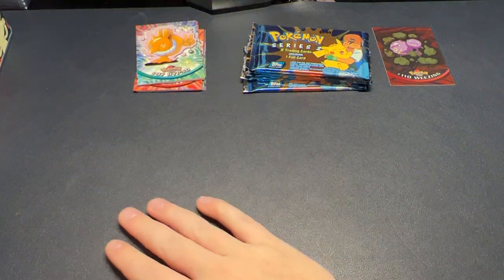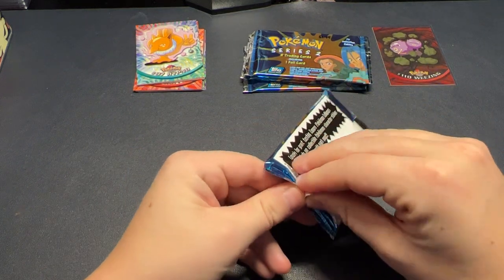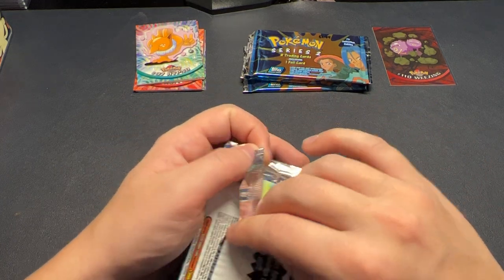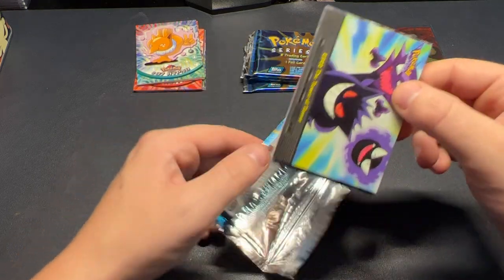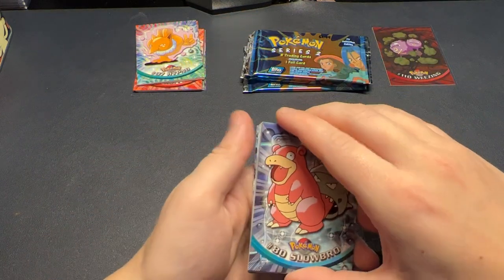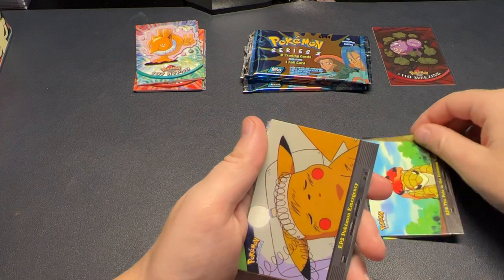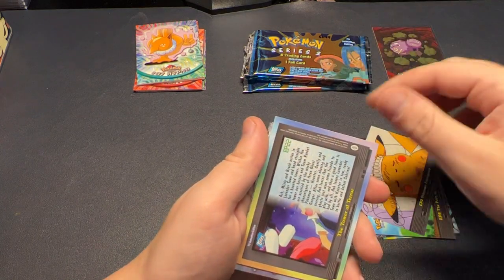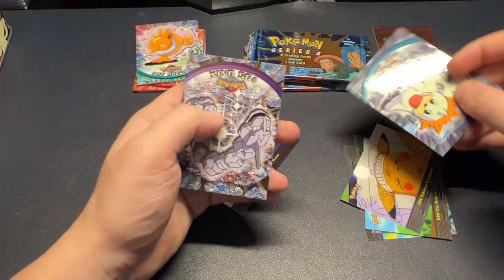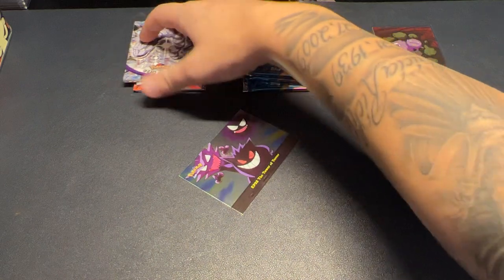The cards don't seem to be stuck together very bad, which is a good sign. I do think Gengar is in this set, so that would be a good holo hit as far as a regular character card. We got Slowbro, Waterflowers of Cerulean City, The Path to the Pokémon League, Pokémon Emergency, and our holo is a hollow version of the Tower of Terror. We also have a Seel and an Onyx. I believe this is where you can get the holo Gengar character card, which is a pretty decent chase card.